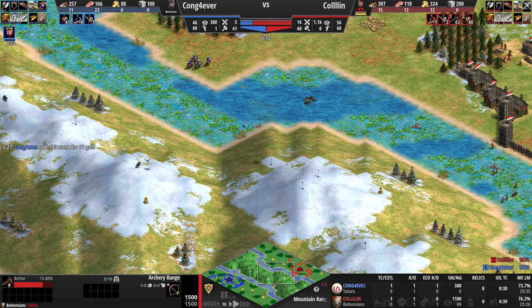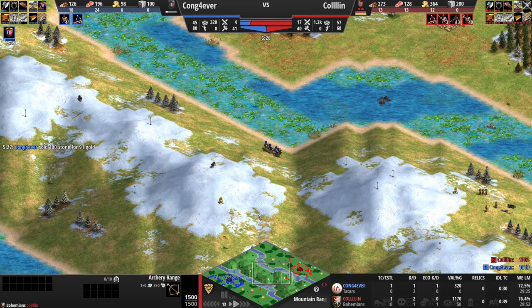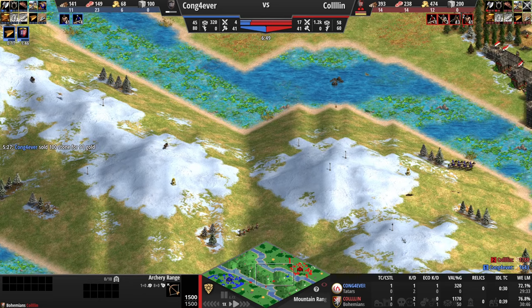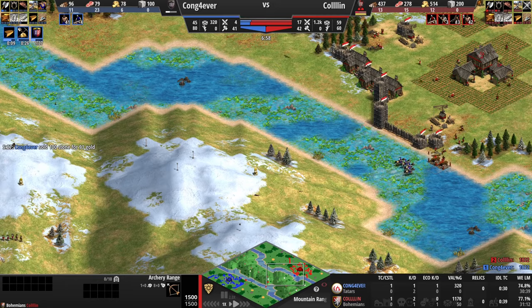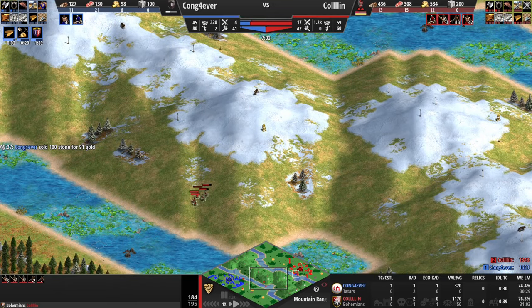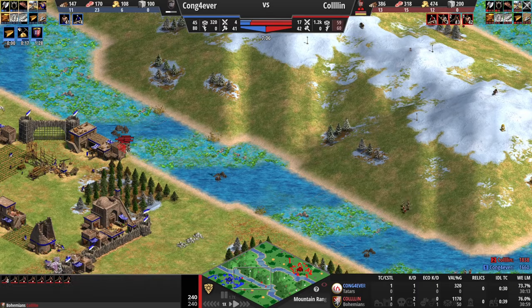Bohemians get fully upgraded archers in Imperial Age. Kong is once again at my base with scouts. I am fully walled now and he doesn't quite spot my archers running through the middle of the map. He doesn't have too much to do with the scouts, but he is on the way to Castle Age. I have not gotten there yet — I'm coming forward with archers, and I have another bunch right here.